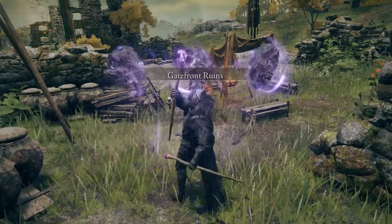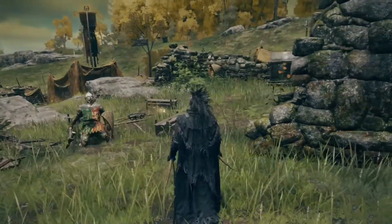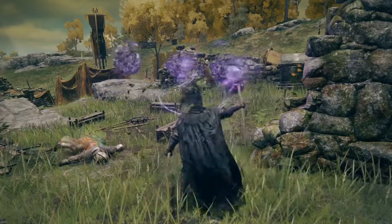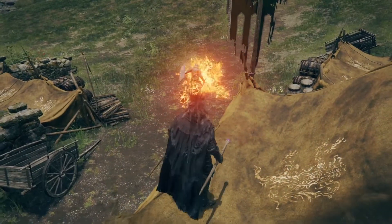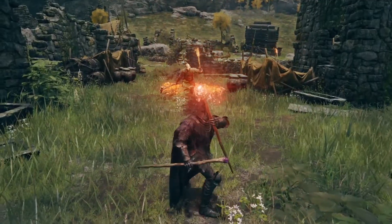A few things to note are that this staff boosts gravity sorceries by 30%. These include Rocksling, Meteorite, Meteorite of Astor, Gravity Well, and Collapsing Stars.